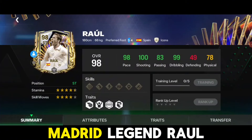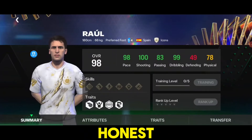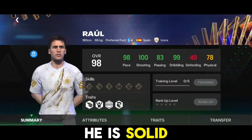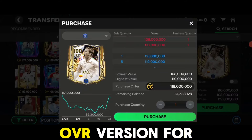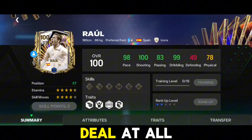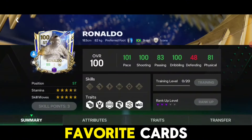At number 9 we have Real Madrid legend Raul — a great second striker, to be honest. You will definitely enjoy his gameplay; he is solid in head-to-head and good in VS Attack as well. You can get his 100-rated version for 120 million coins, which isn't a bad deal at all.